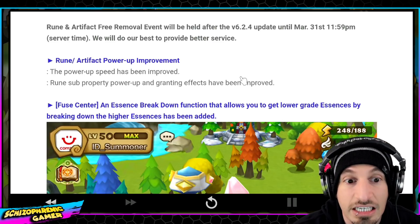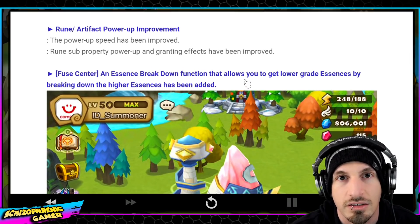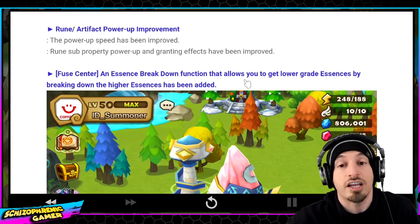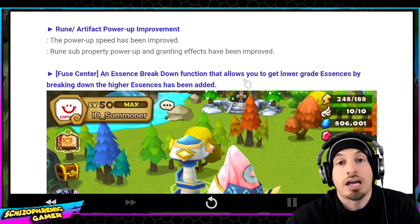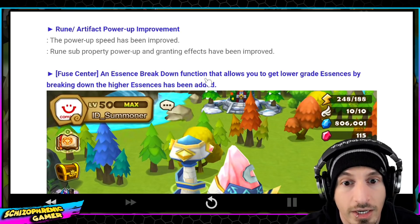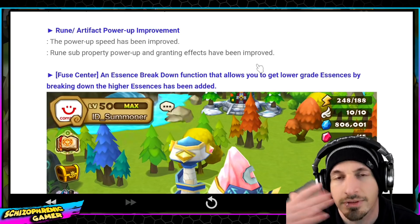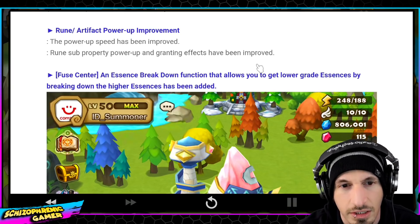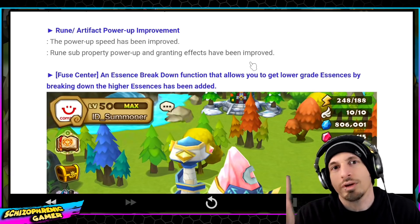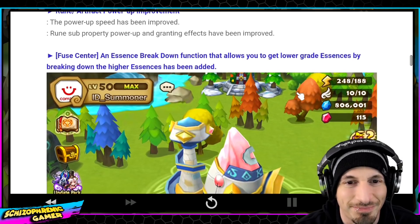Hopefully this is a significant improvement in speed. It's not even an issue of the mana it takes — it's a lot of mana, but that's not the issue for me. I just don't want to sit there and have it do nothing for an hour while waiting for runes to upgrade so I can actually film the video. Rune power-up and granite effects have been improved — they're doing this psychological stuff to get us more addicted. It's a win and lose at the same time, but we'll see.